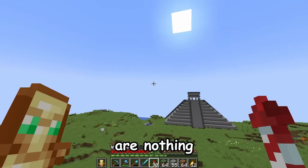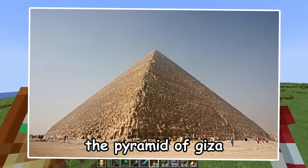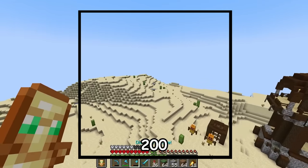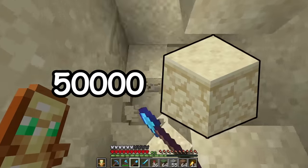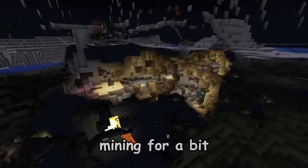These first builds are nothing compared to the last four, so let's keep going. I want to move on to the Pyramid of Giza. The build is literally just a giant pyramid, so to make it a bit more interesting, I want to build it to scale. The real life build is 230 blocks wide on each side, which means I'm going to have to get over 50,000 blocks of sandstone to build this. All right, let's just go mining for a bit.